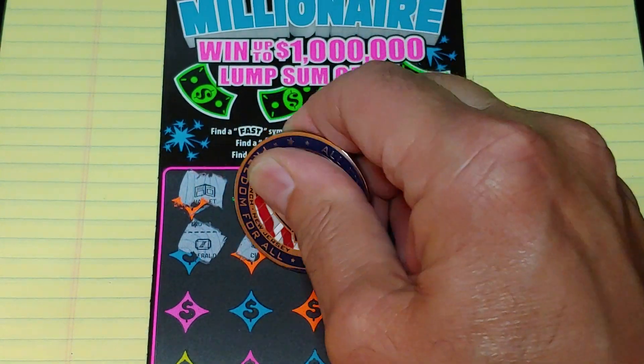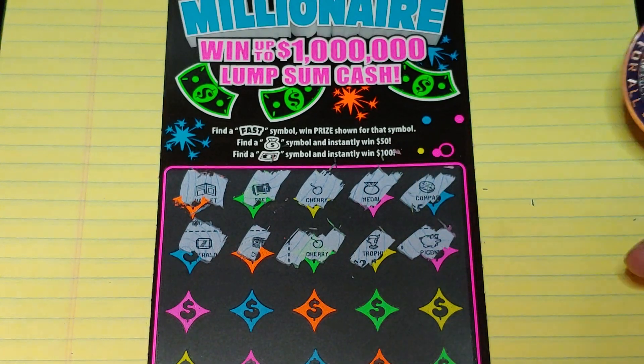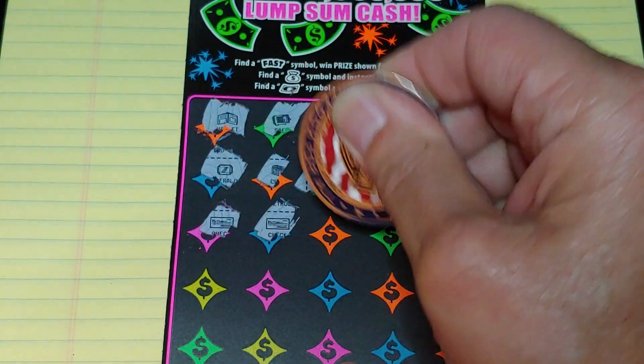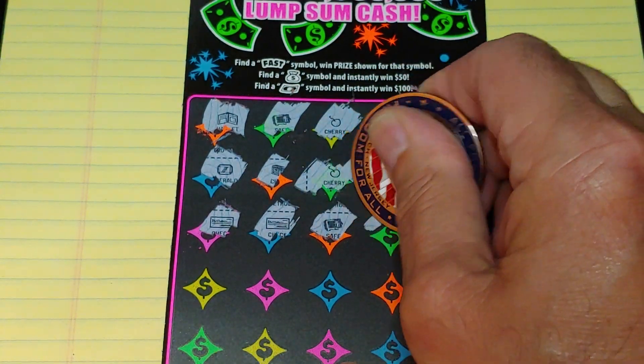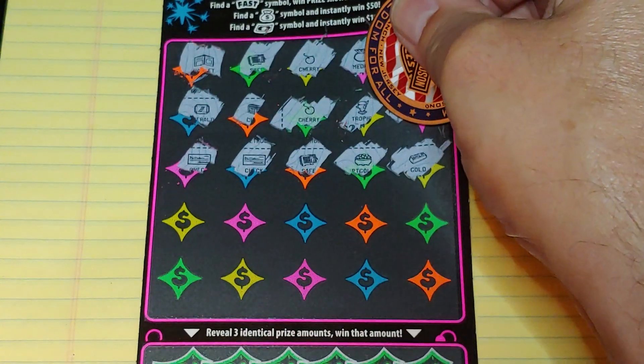An emerald, a chest, a cherry, a trophy, and a piggy bank. A check, another check, a safe, a pot of gold, and a gold bar. All right, nothing yet.